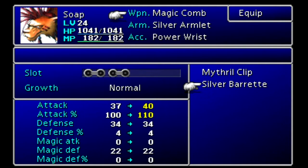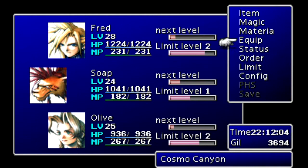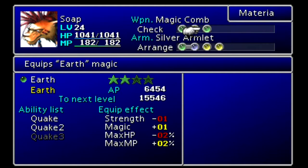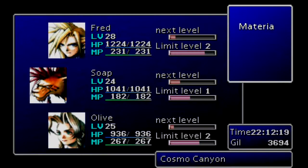Soap is still on the Magic Comb even though we have the Silver Barret with four slots on normal — not as good to me as three slots on double. Silver Armlet with the Power Wrist so he does a lot more damage. In terms of materia, I have him on Poison, Death Blow, Earth, Fire, Enemy Skill, and Steal. I'm still trying to get that Steal leveled up — I just want Mug, not Master.